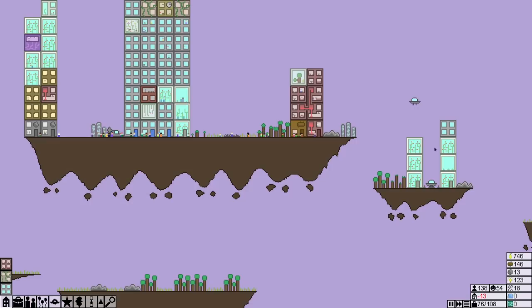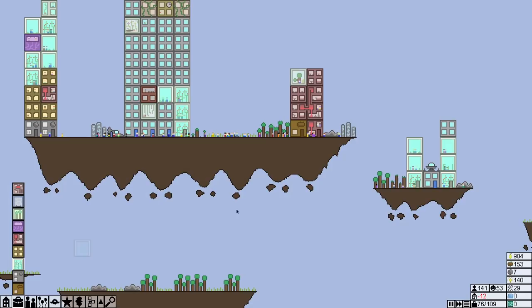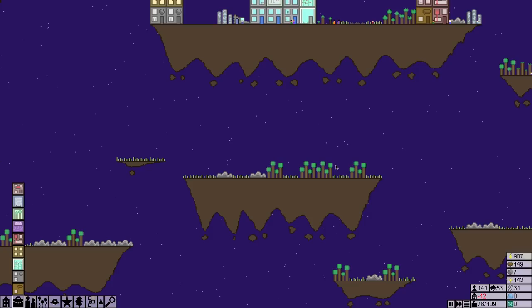We can always rearrange things here. Using insert mode — look at that! So we want to put a farm in there, insert the farm, and then insert a lab. I can't afford it yet but we'll get a lab in there — bump it up.